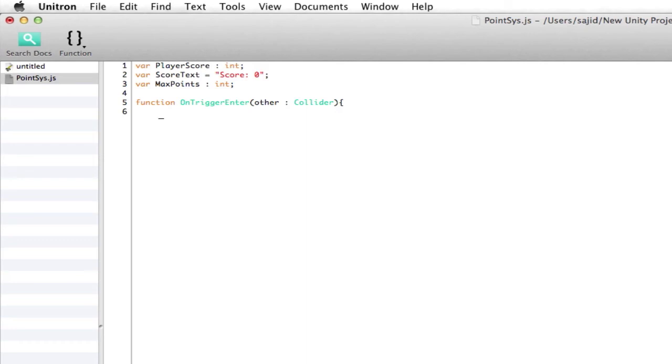What this does is whenever we walk into a trigger — which is going to be our coin object — then it's going to do something. We're going to go: if other dot tag — what this does is it says if our other, which would be our point, is tagged as point, then we're going to do player score plus equals one. And we're going to do score text equals score plus player score — that's going to add our player score to our score text.